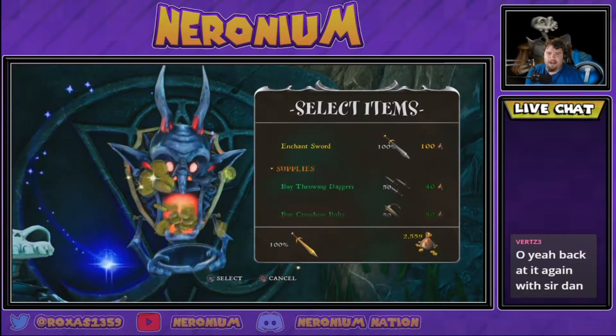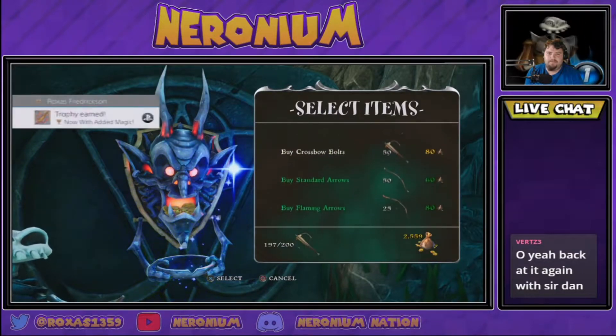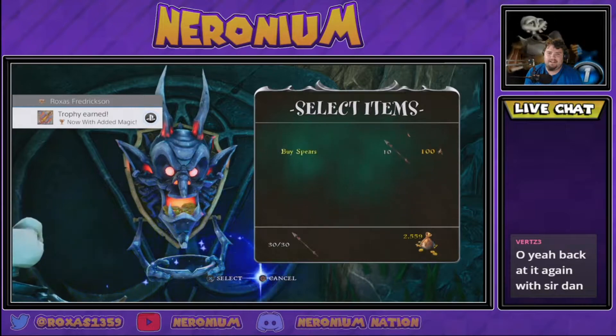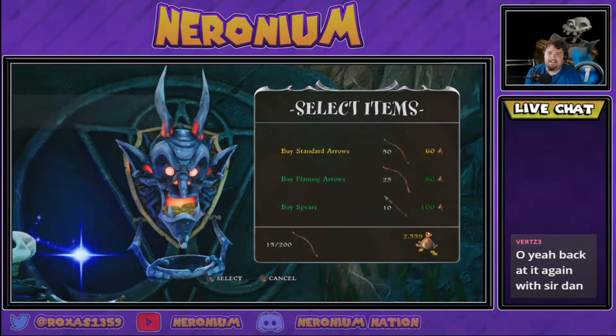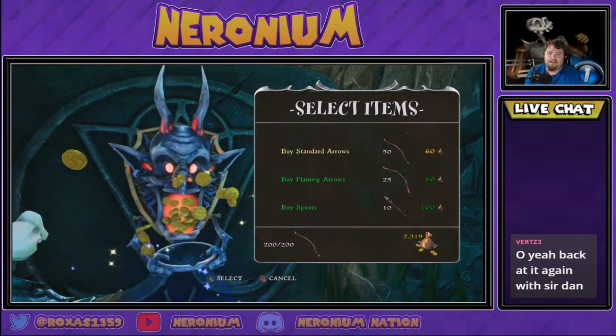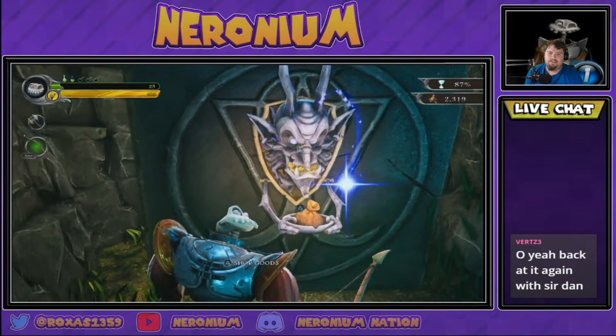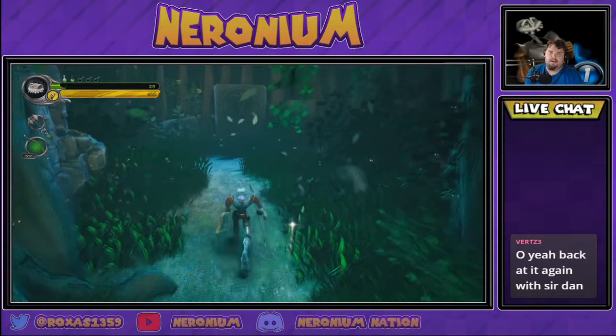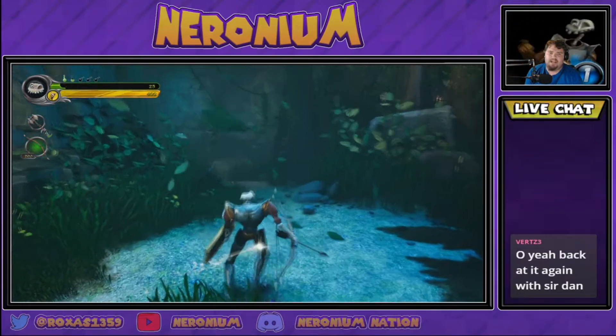So from you I will enchant my sword — now with added magic. And I shall buy a bunch of arrows. The hard part is I have a boss to take on.